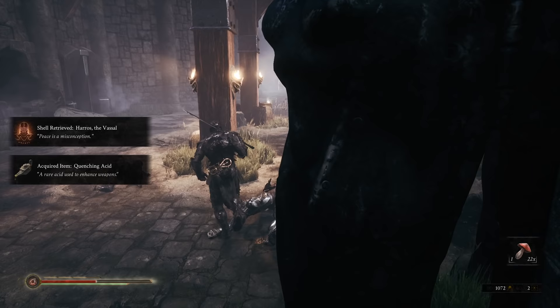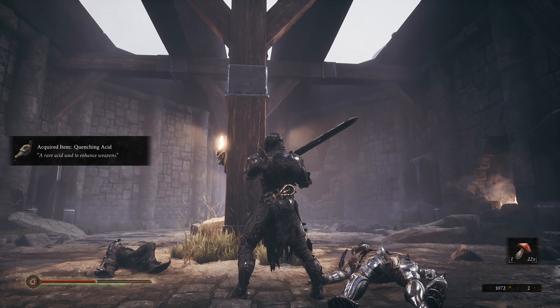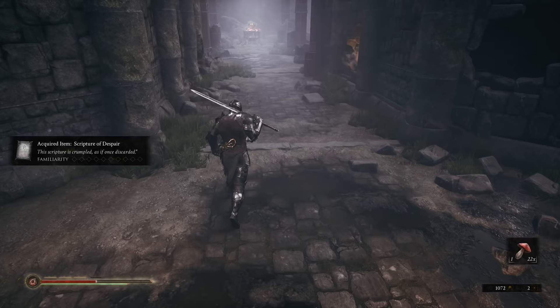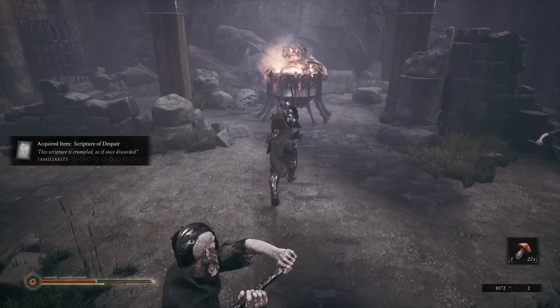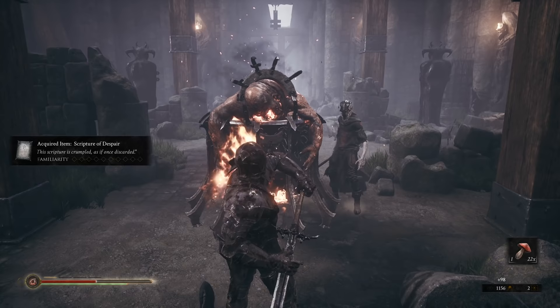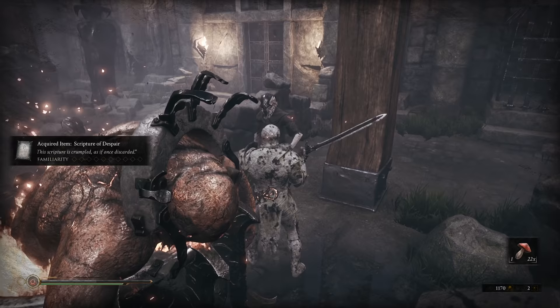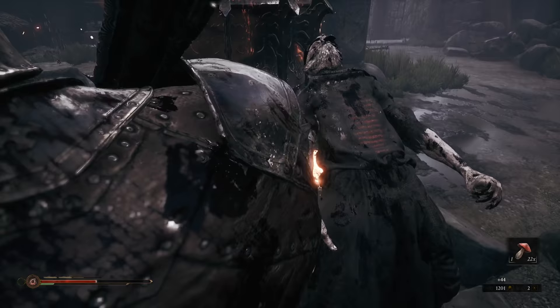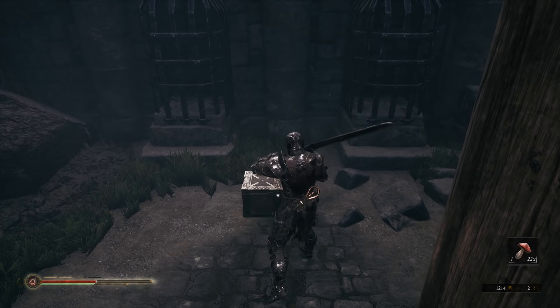Let me scroll my notes real fast. Two shield knights, basic enemies, acid, and the Iron Maiden. Next room is a Cauldron Demon and some more basic enemies — I'll go take down the Cauldron Demon first.